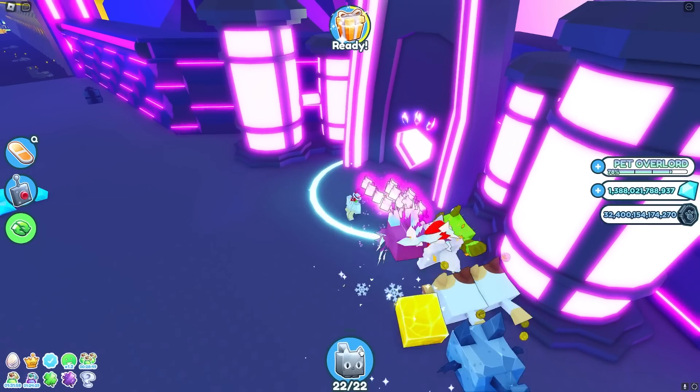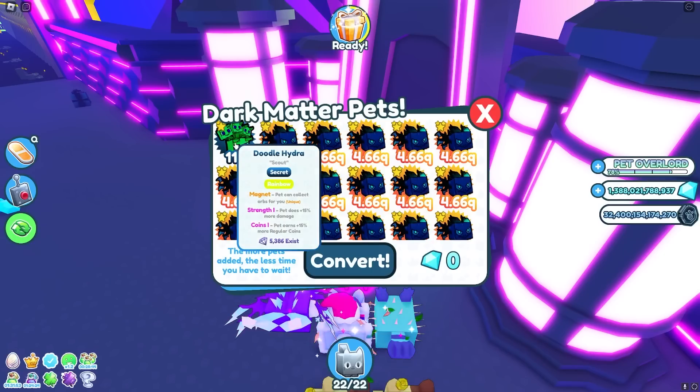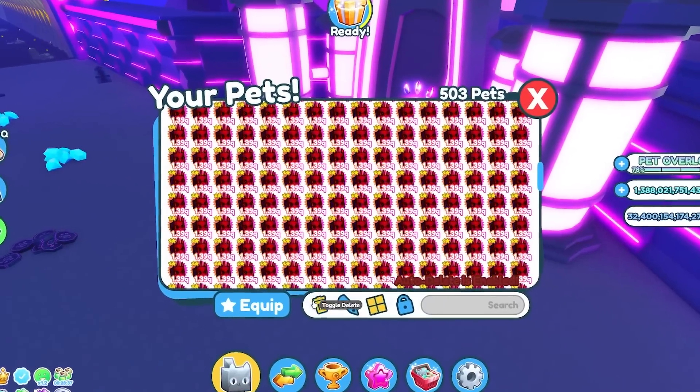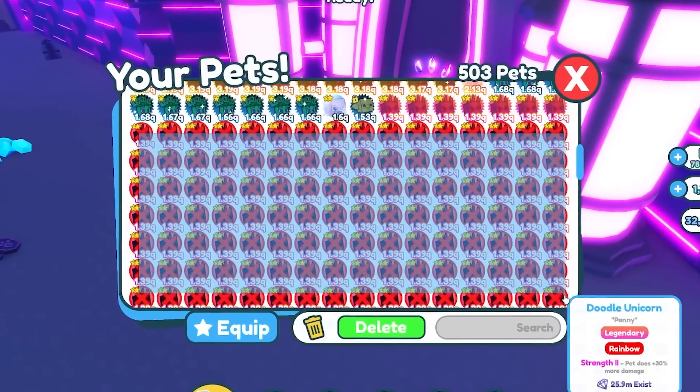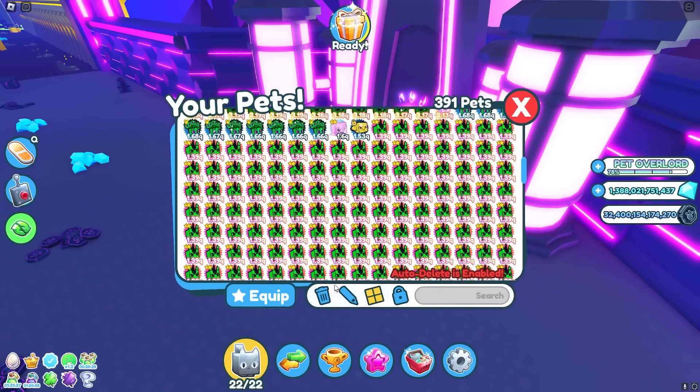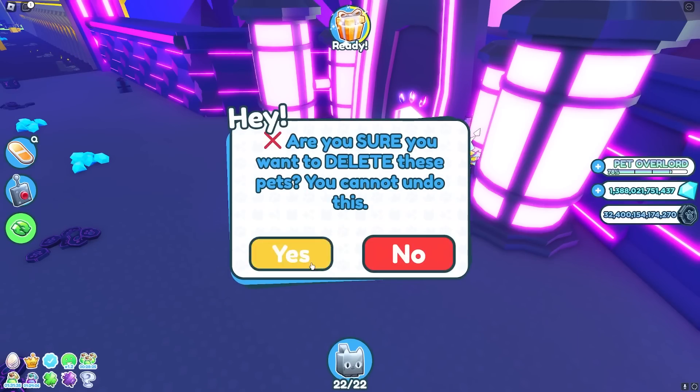I should be getting two more shines, which will definitely help me. Let me put in the rainbow doodle hydra. And before I claim it, let me just delete all these unicorns — they're all just useless, I don't need any of them. Goodbye to those. And we got some more to delete.